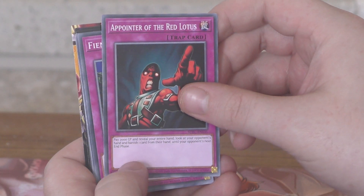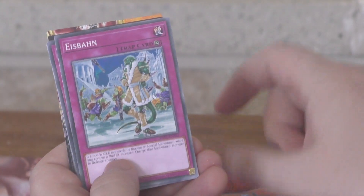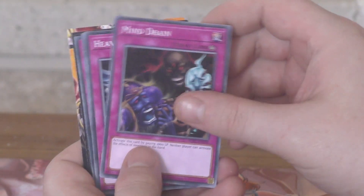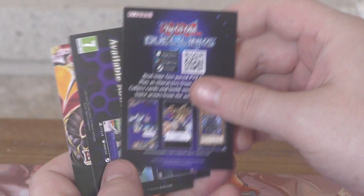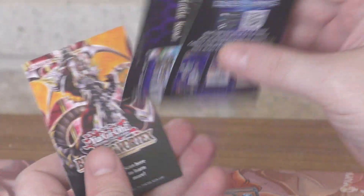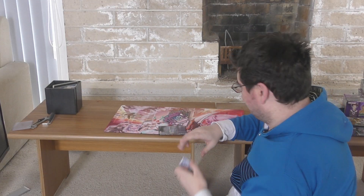We're into the Traps: the Point of the Red Lotus, which got banned recently in Master Duel, Fiendish Chain, Espan, Mind Drain, Heavy Storm Duster, Crackdown, Terror of Truciala. It's promoting Duel Links, Legacy of the Duelist — I don't know why it's promoting that — Lazyy Vortex, Freezing Chains.